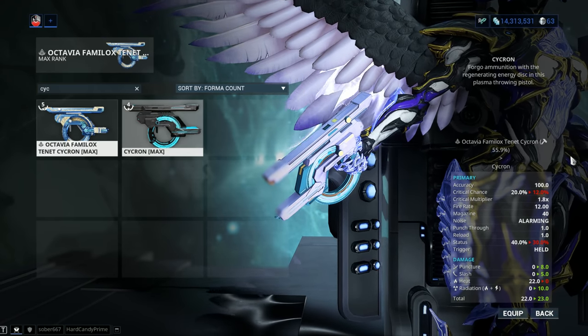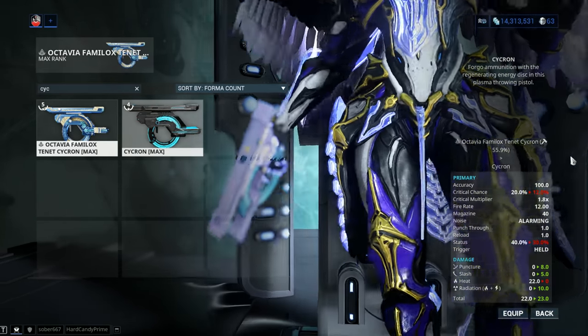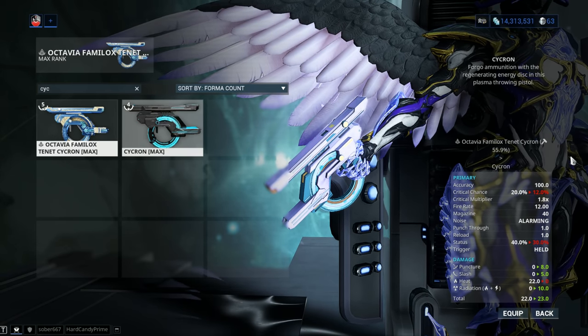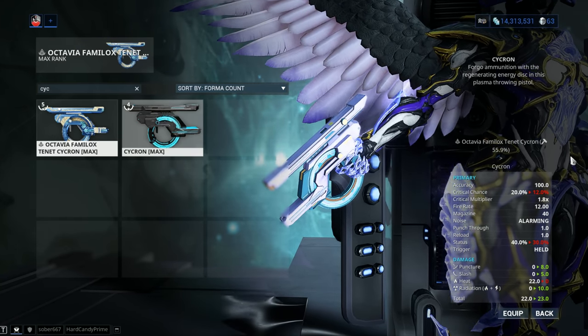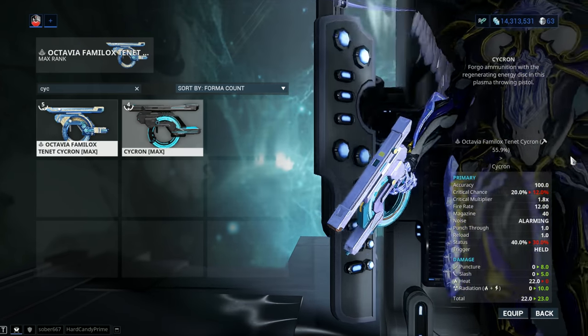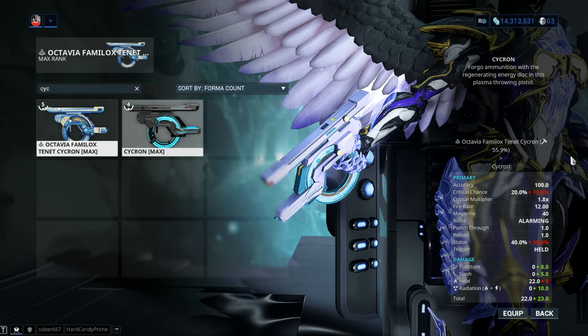Same fire rate, same magazine, same 1 meter of punch through — and no, adding extra punch through on the weapon will not get you additional beams. The reload is 1 second but that's just the delay; you're looking at a total of 2 seconds for the entire magazine capacity. Status chance is also buffed, 40% instead of 30. Trigger: held.